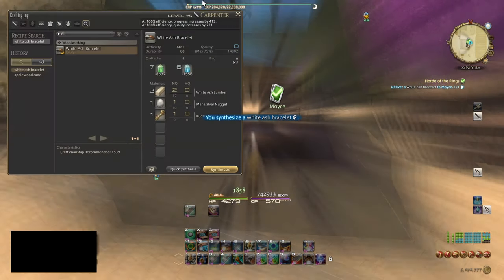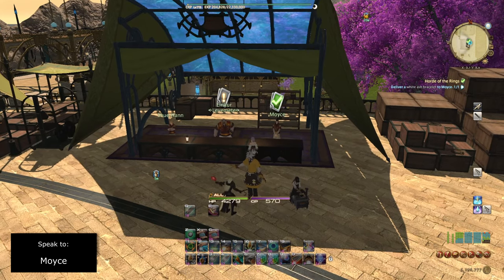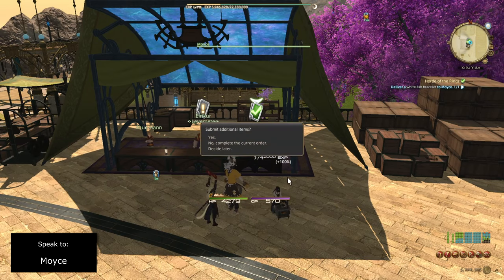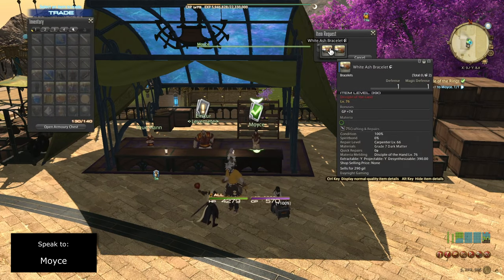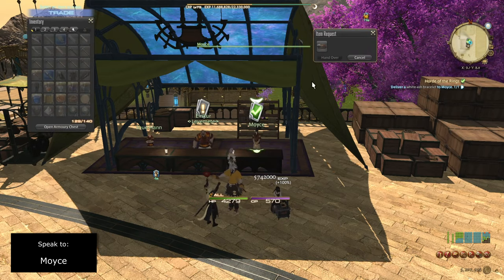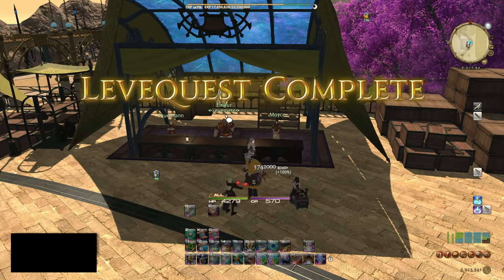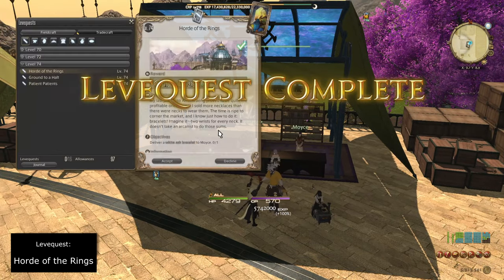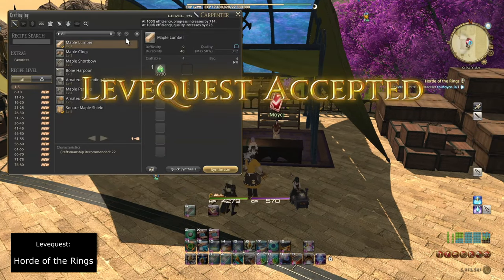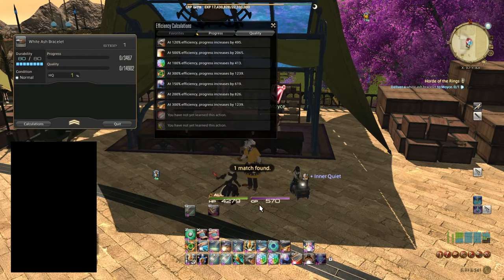Hand the three White Ash Bracelets into Mois — first one, complete, second one, complete, third one, complete. Now we're level 75 but not yet 76, so grab the level 74 Horde of the Rings leve again and craft 3 more high quality White Ash Bracelets using the same rotation: Reflect, Manipulation, Waste Not 2, 2 Preparatory Touches, Basic Touch, Standard Touch, Basic Touch, Standard Touch, Great Strides, By Our God's Blessing, Veneration, and 2 Groundworks.